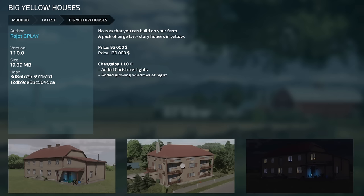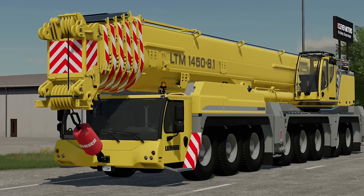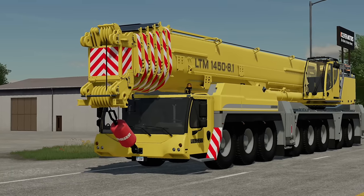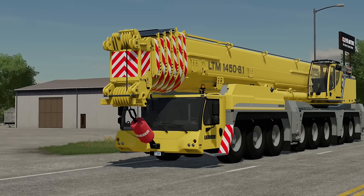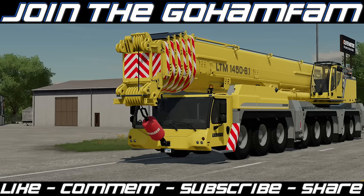Last update today: Big Yellow Houses version 1.1 — they've added Christmas lights and glowing windows at night. That's it for today's mods. That crane is just the most epic thing ever. Let us know how you plan to use it, or if you think it doesn't belong in Farming Simulator. Drop a like if you enjoyed, subscribe if you're new, and check that notification bell. Have a great weekend — see you Monday.